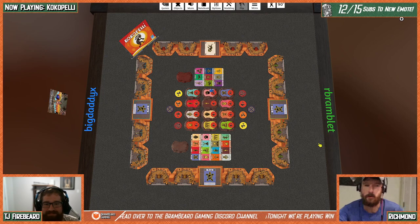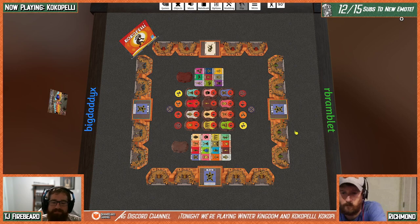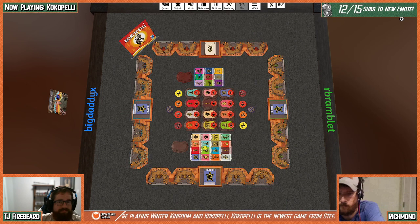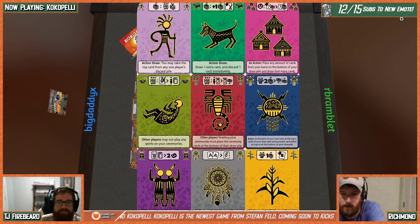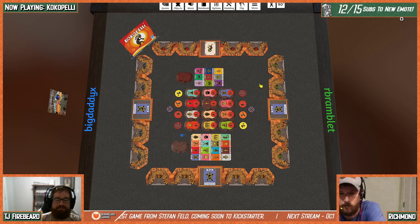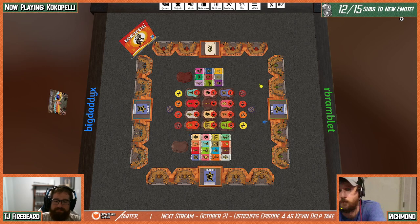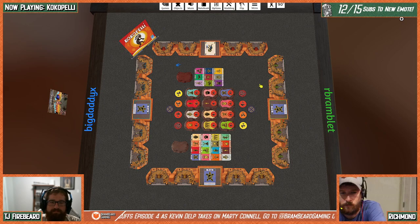I've already set the game up. In Coco Pelle, we're going to choose 12 different ceremonies from the available cards. The base cards are on this sheet — there are 16 of those — and then there are expansion cards bringing it up to 25, so you choose 12 of them. Each deck is 42 cards: 12 ceremonies times three is 36, plus six wild cards called spirits, totaling 42.